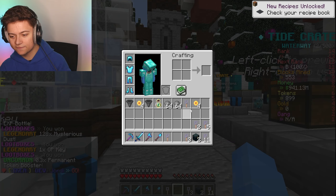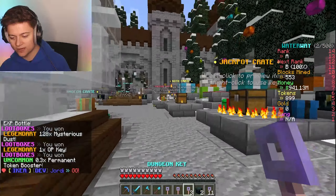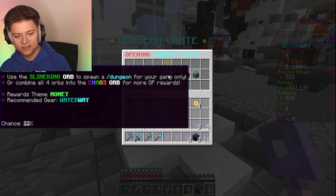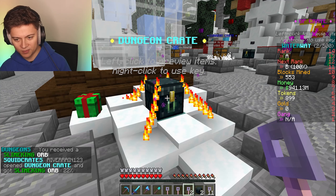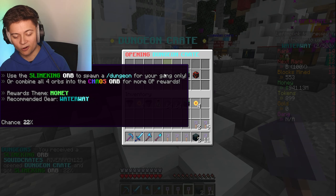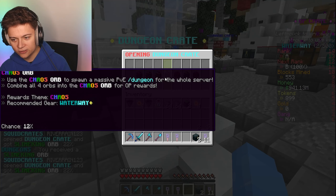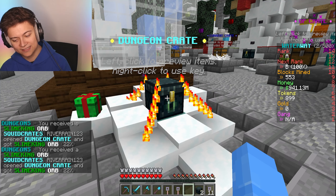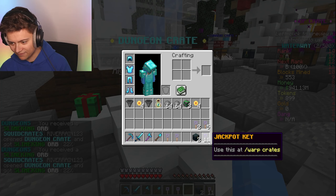We've also got dungeon crates - opening this gives us an orb to spawn in the custom dungeon. Or we can combine four orbs to create a chaos orb for even more rewards. That sounds like what I want to do, so we're going to save up for that.